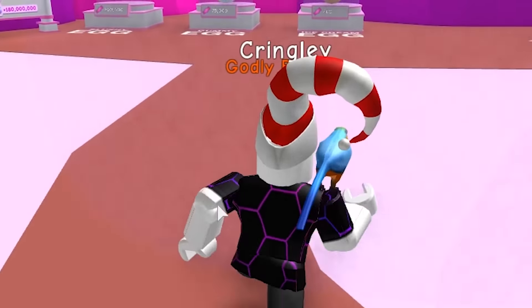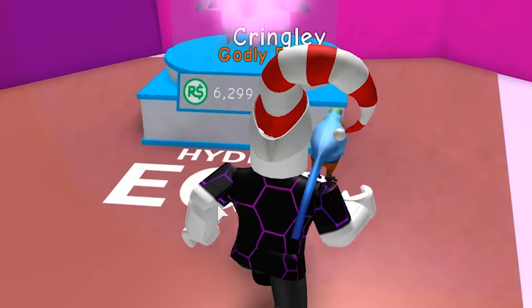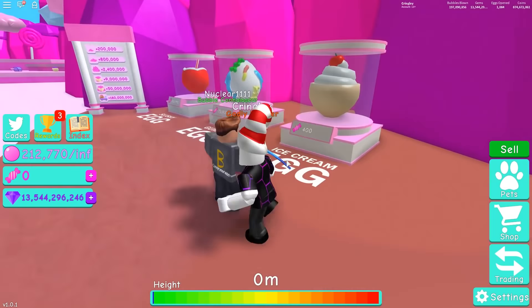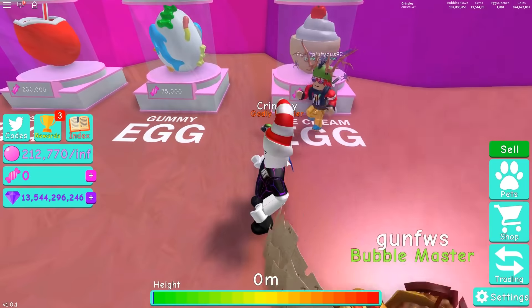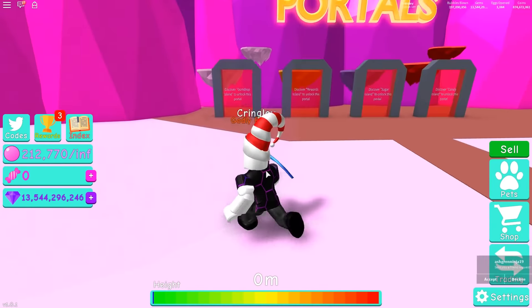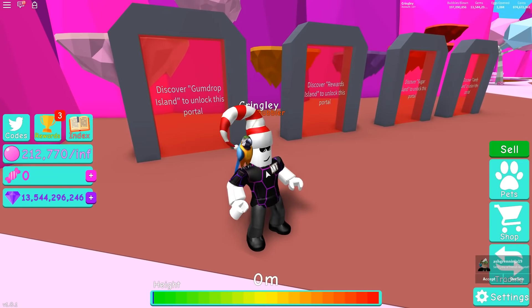We're looking at Candy Land over here. There's the Hydro - part of me wants to buy it but it's probably gonna be the weakest pet on the island. Anyways, as you can see, we're here in Candy Land for the new update. We need to go ahead and figure out what we've got - we gotta discover all these islands.